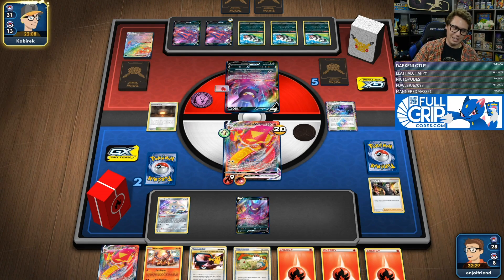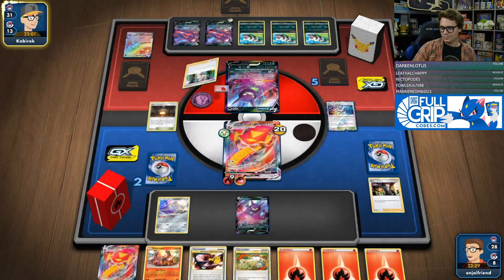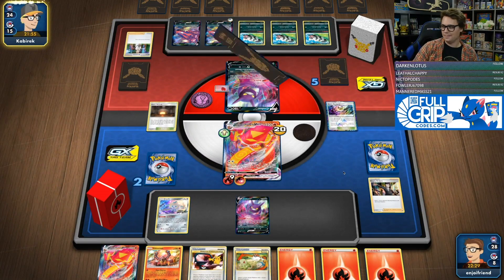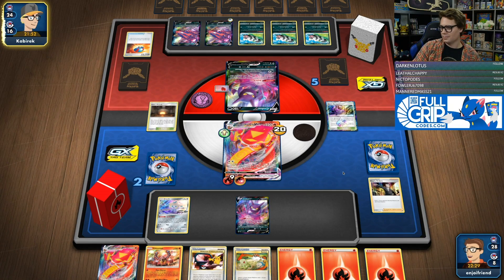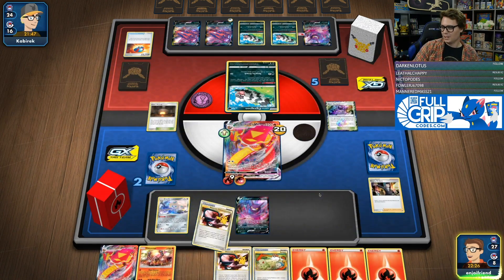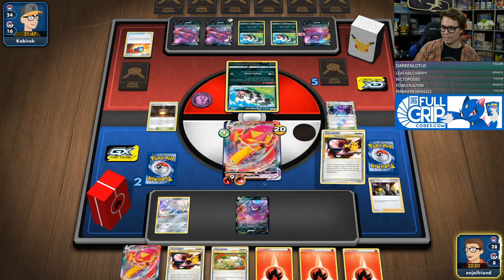Why didn't I Stellar Wish at the beginning? Didn't need to — it just would have been wasted resources. We could switch later on in the game. Guaranteed Volcanion to start? Just take it. I already had the Volcanion, the Pokemon, and the Quick Ball — already had everything we need. GG's to my opponent. This has been quite the route.